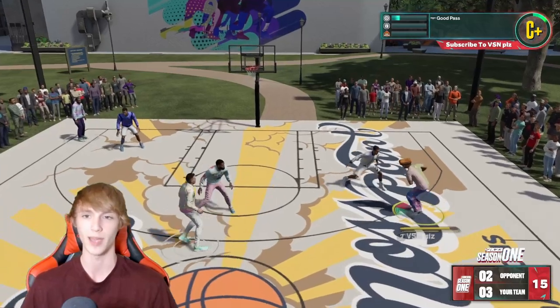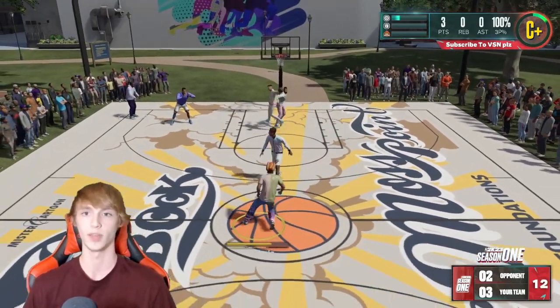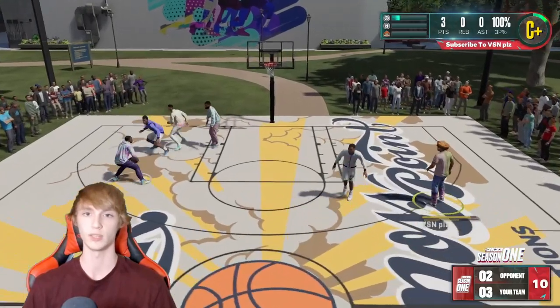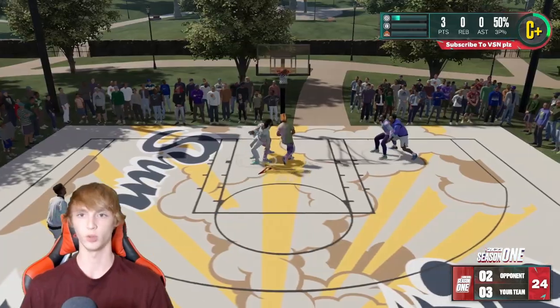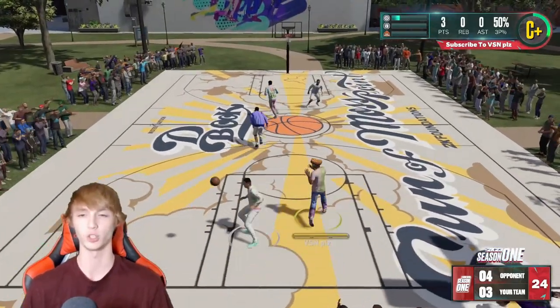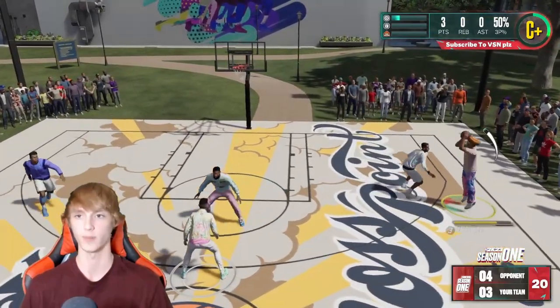Just try to get as many rebounds as you guys can and try to get as many steals as you guys can — this really helps you guys get any badge in the game. I've been getting a lot of shooting badges because it's super easy. So what I do is kind of like the step back. But if you guys are trying to get playmaking badges, you guys can just do pick and rolls all the time by holding down the L1 button. So we'll just try to get a shooting badge.